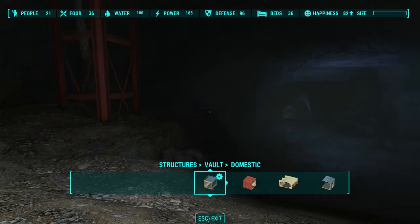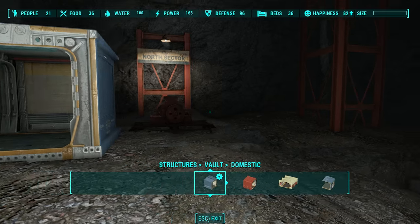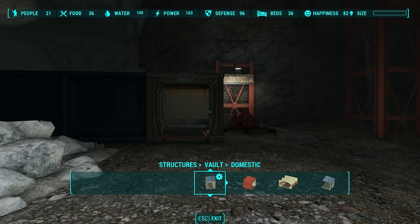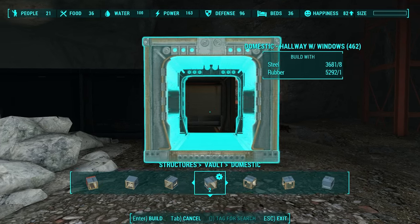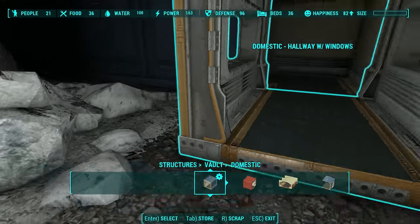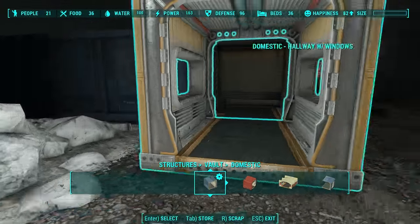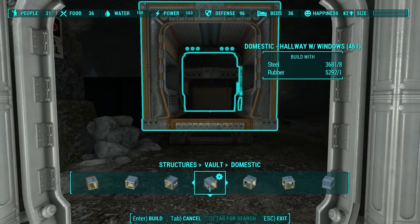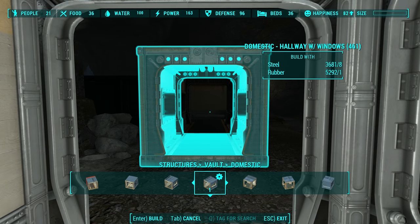I'm trying to decide if I want any windows going that way or not. Yeah, I want one window going that way. So let's get one window. I really like these white rocks — I love these white marble-looking rocks. And then one more, yeah, we've got room for two more.